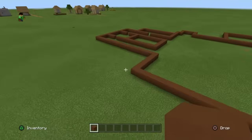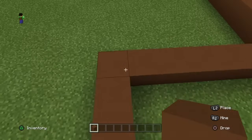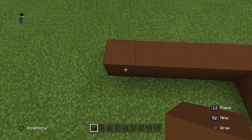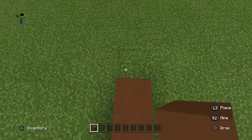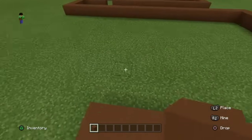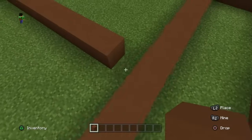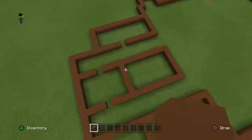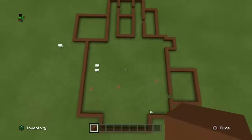Now starting over here, we're going to do our kitchen area. From the end of this, count six blocks over, then go up by twelve — counting 1 through 12. Then continue it and fill it in like this. It should line up right where the office ends. That is what your kitchen area should look like, and so far the build should look like this.